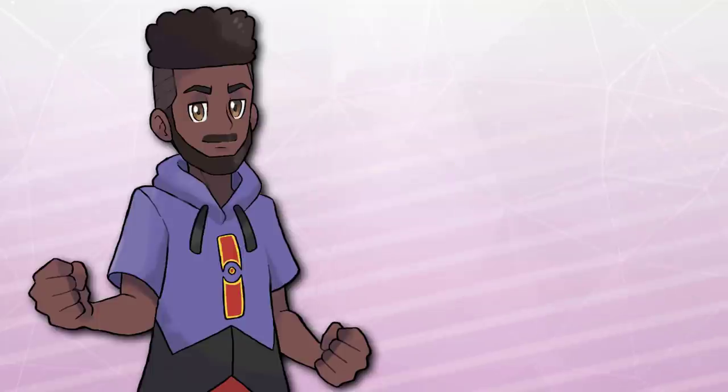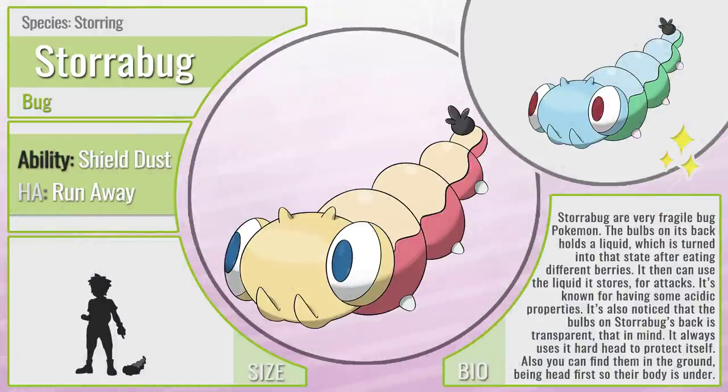Well, let's start with this little creature — I want to introduce you guys to Storabug, the Storing Pokemon, a pure Bug type with the ability Shield Dust and the hidden ability Runaway. Storabug are very fragile bug Pokemon. The bulbs on its back hold a liquid which is turned into that state after eating different berries — it can use the liquid for attacks, and it has some acidic properties. The bulbs on Storabug's back are also transparent. It always uses its hard head to protect itself, so you can often find it in the ground, head first, so nothing happens to its body. I wanted to start with a cute little basic bug Pokemon, some kind of worm-type creature. And as you'll see through the evolutions, we're going to turn it into something Pokemon honestly should have done by now — I'll explain the Black Clover reference as well. The shiny is cute and adorable, and it's going to play into that acidic nature as well.